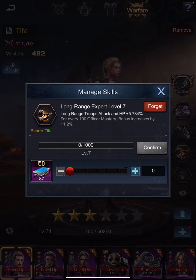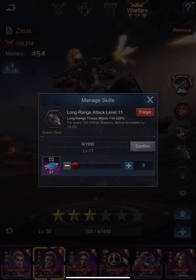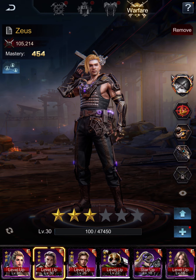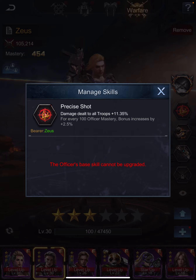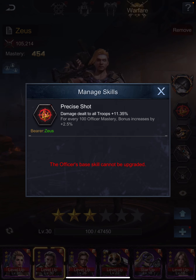That same principle goes for your main attack officers. Zeus is the next one — you want long range expert and long range attack on him as well. His main skill is slightly different: it increases the damage dealt to all troops. So any time your attack exceeds a player's troop defense, that creates damage, and Zeus increases that damage — helping you kill people off quicker across all troop types. Combined with the long range attack skills, that gives the overall best effect.